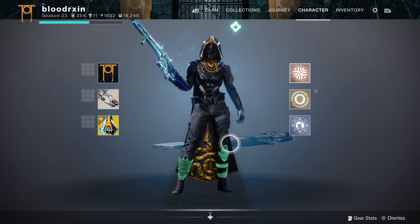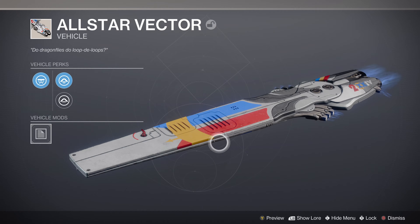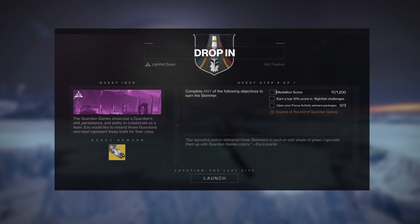Now in order to upgrade this hoverboard to an exotic and keep it forever you must complete the quest Drop-In before the event ends. There are three objectives within this quest and only one needs to be completed to finish the quest and claim the All-Star Vector exotic.